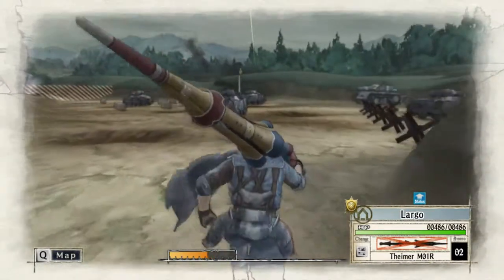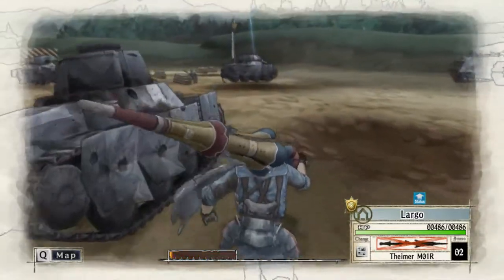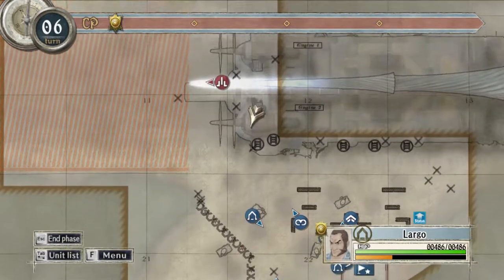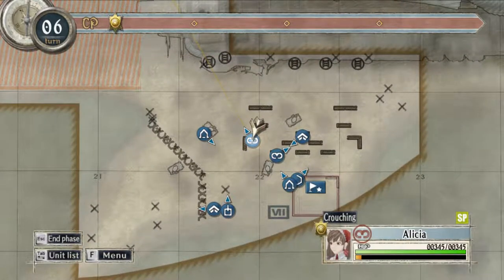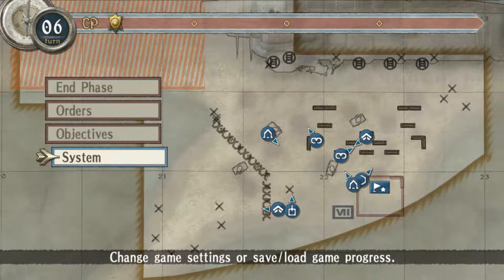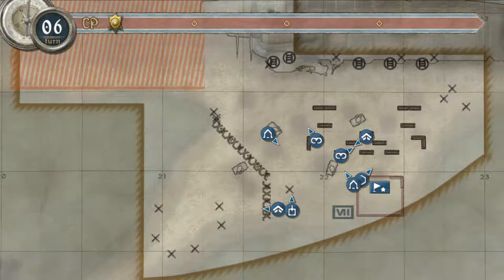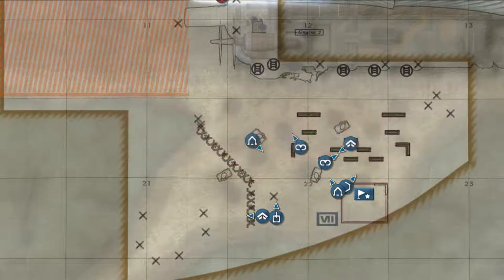Okay. We're gonna just mosey on back here. Jeez, I have no idea. Maybe I'll just hold off and save the CP for this turn. I will make another save here. I'll try a ground unit or a non-lancer unit next time, just to see.